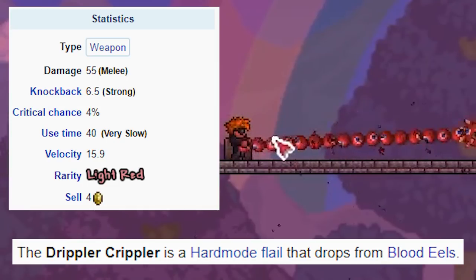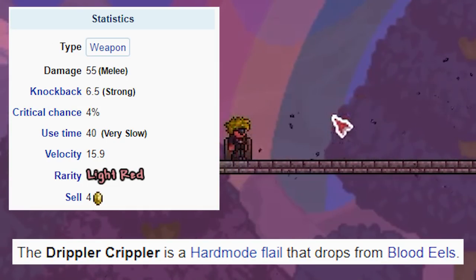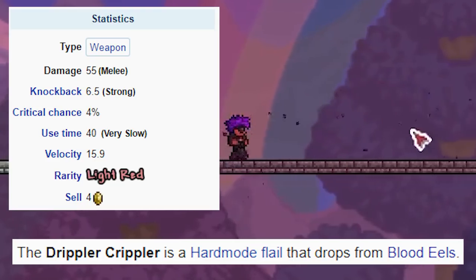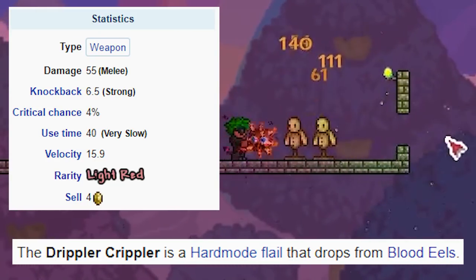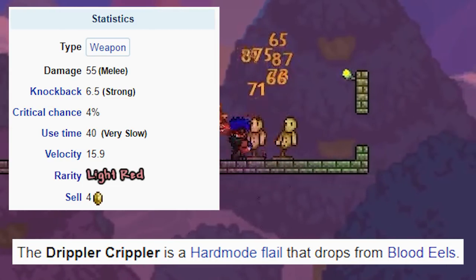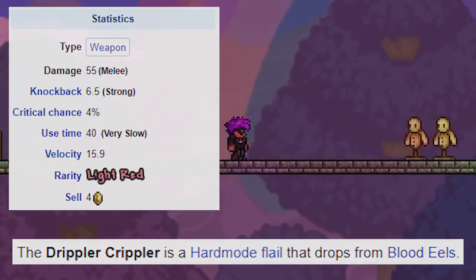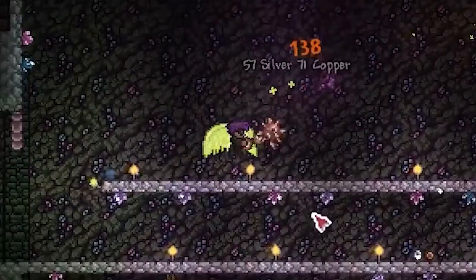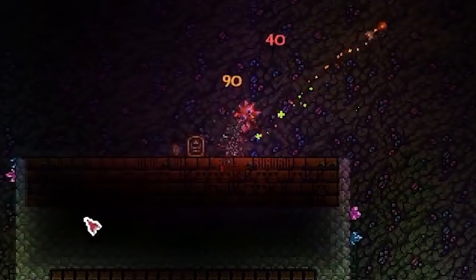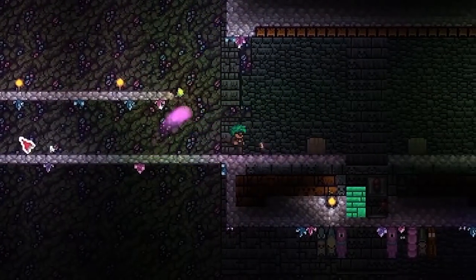The last weapon we have is the Drippler Crippler, which does ridiculous damage. It's one of the last flails you get — maybe even the last. 55 damage and it throws a ball out when you let it off if you've charged it for long enough, which I think is very good. As you can see, it is doing very significant damage on these mannequins with no damage accessories. You're going to have a pretty good time with this — it's better than the Dao of Pow, which I believe was the previous best flail in the game.